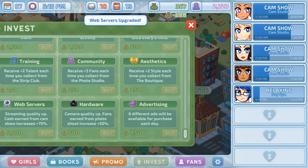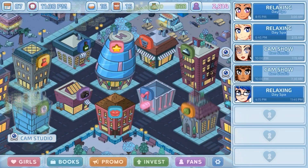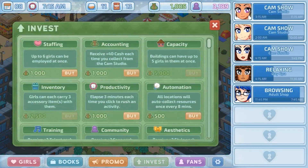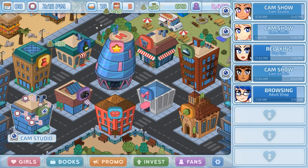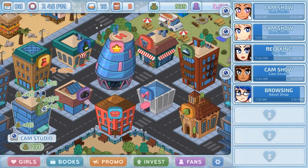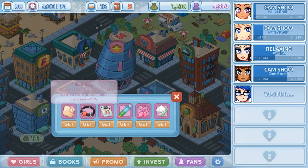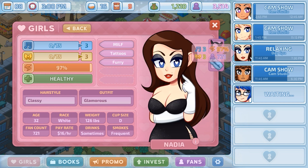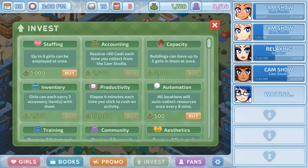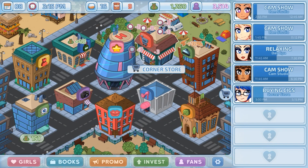Then we're going to want to get Web Servers and then Hardware after that. Productivity is really important because it passes time faster with each click — right now I'm passing time three times as fast as at the beginning. We found a nicotine patch — let's see who smokes a lot. Nadia smokes a lot, but we need the extra inventory slot to equip it on her. So we're going to get the nicotine patch, hold onto it, and send Nikki on a couple of runs to pick up more items.